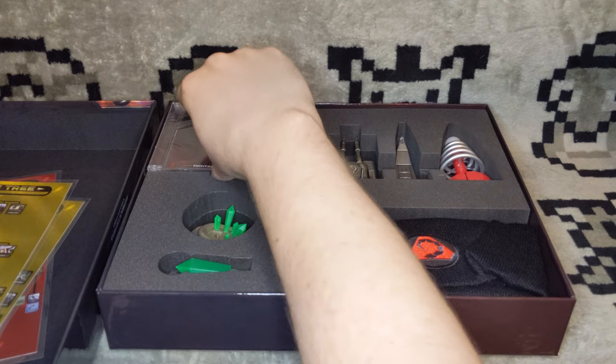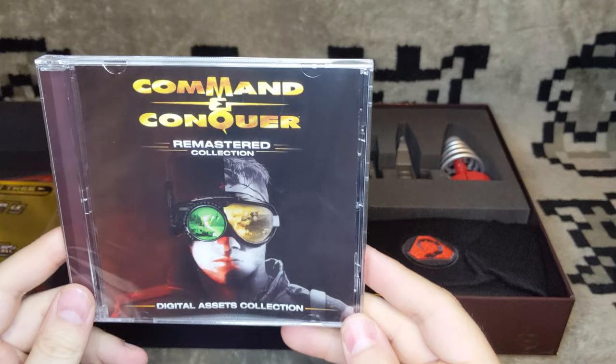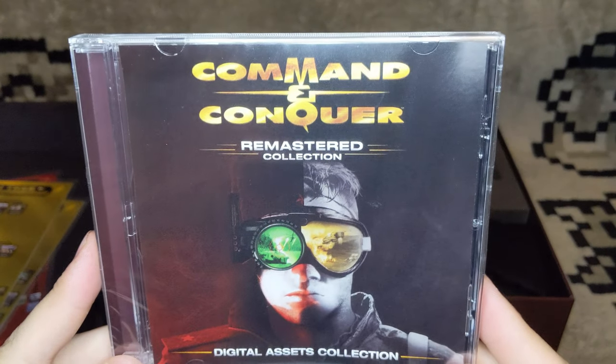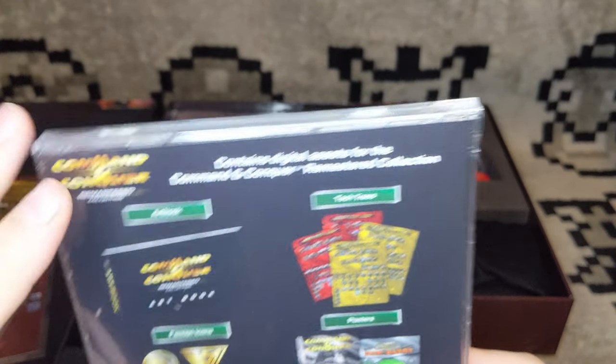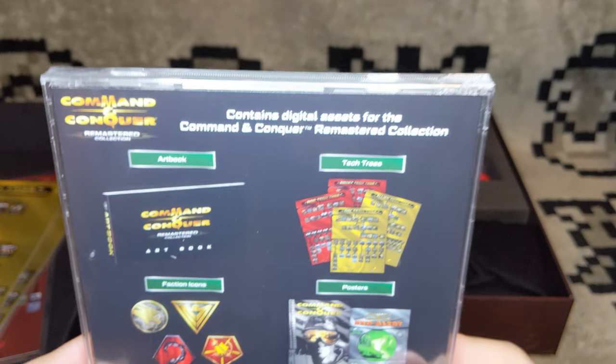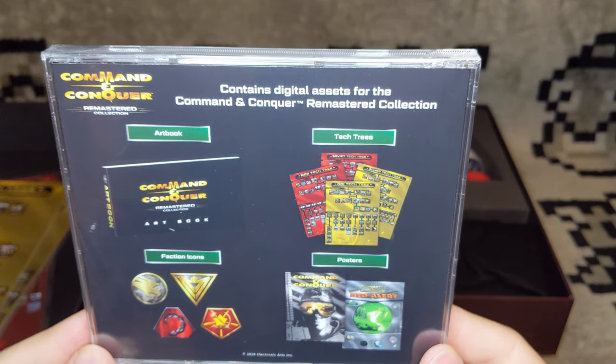Next up, we have this CD here. It is the Command & Conquer Remastered Collection Digital Assets Collection. It's got a digital version of the art book, the tech trees, faction icons, and posters of the original cover art. That's really cool.